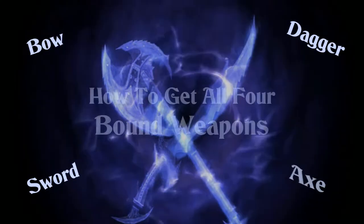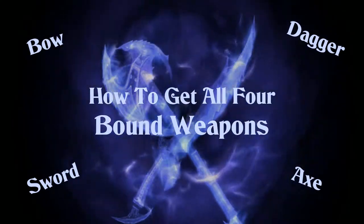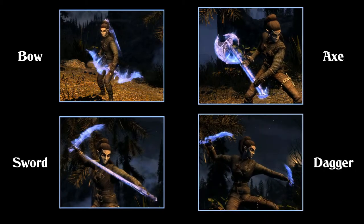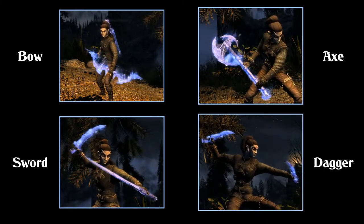Welcome to a quick guide on how to get the four bound weapons available in the game: the Bound Bow, the Bound Sword, the Bound Axe, and the little known and unique Bound Dagger.